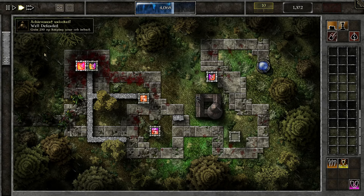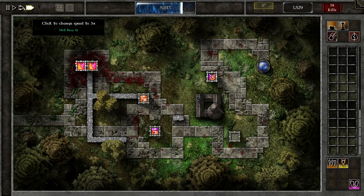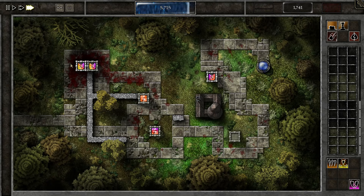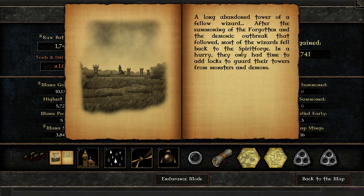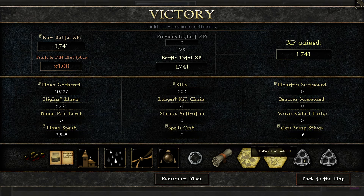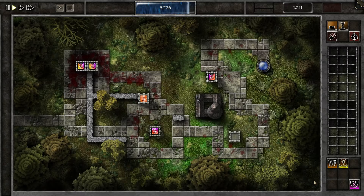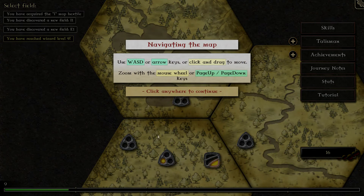We're getting achievements just on the regular — these are just some early game ones. We got a ton of Swarmlings again with a bunch of squashing noises and blood on the ground. Five shadow cores is pretty good. Lore: 'A long abandoned tower of a fellow wizard. After the summoning of the Forgotten and the demonic outbreak that followed, most of the wizards fell back to the Spirit Forge. In a hurry, they only had time to add locks to guard their towers from monsters and demons.' So that's basically what we just unlocked. We also opened up a haste battle trait scroll and another fragment, plus a couple new hex tiles and two new tokens.